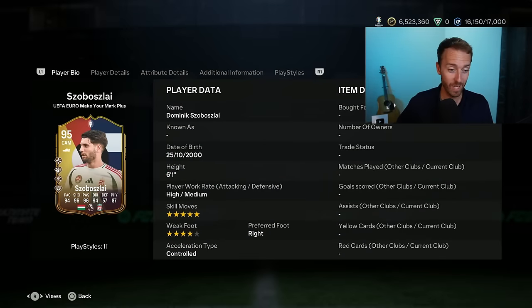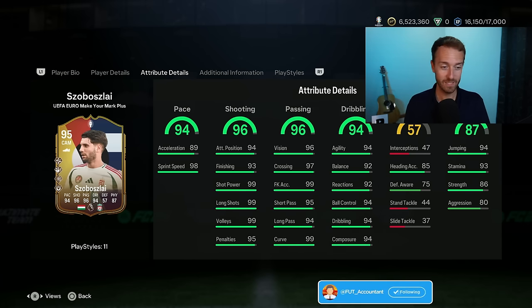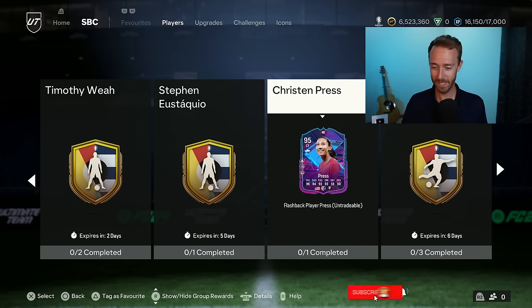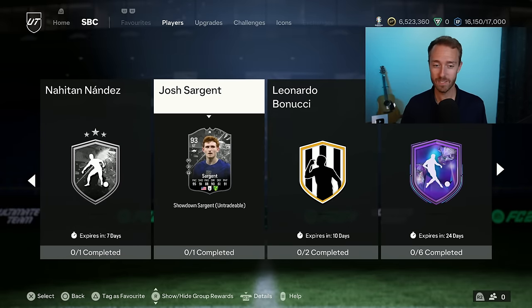If you look past the confusion, Sobosly does have upgraded chemistry because he appeared in Hungary's Euro games, and it is a really good card for a great price. He's got 96 shooting, 96 passing, dead ball plus with 99 curve and 99 free kick accuracy — the best free kicks in the game. With an engine, you're looking at a center attacking mid you could use the rest of the game. I give it a 7 out of 10 — great card, great price, but it's a live card that literally cannot get any more upgrades.